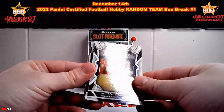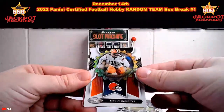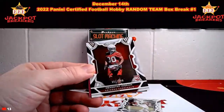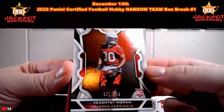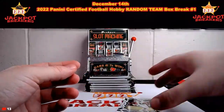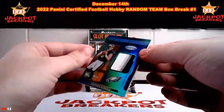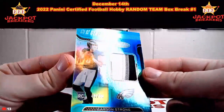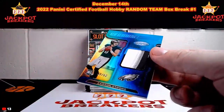We got Michael Pittman for the Colts. We got a patch coming up — I'll save that for the end of this pack. Miles Garrett on the Seal of Approval. Double check and make sure there's no numbers on that one. Keontae Ingram out of 399 — 367 out of 399, rookie for the Cardinals. And a kid reporter card. Let's see what our patch is — it's going to be Carson Strong for the Eagles, 40 out of 50 on that patch. Got a little three-color patch going — nice hit there for the Eagles spot.